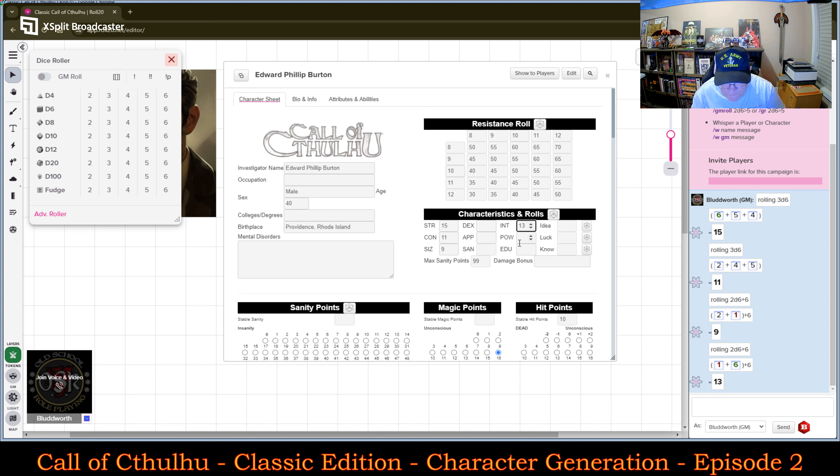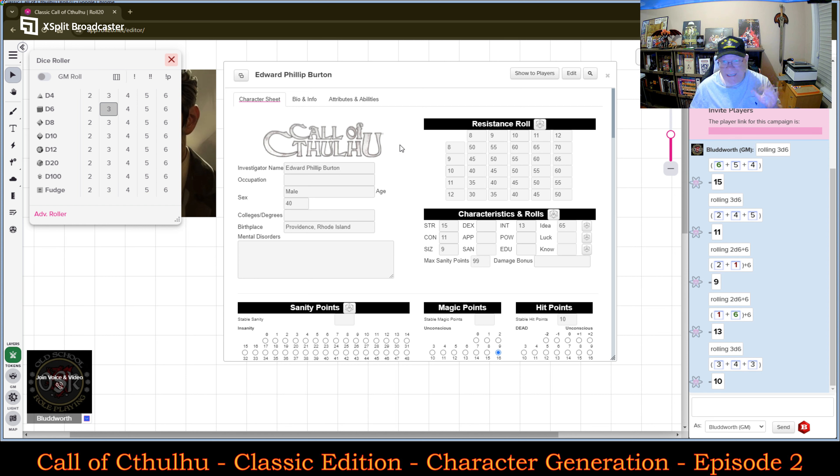His Power is rolling 3d6. I'm hoping for high — a 10. So that's roughly average Power. His Power is a 10.